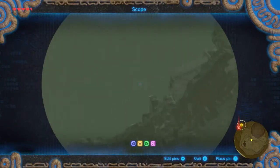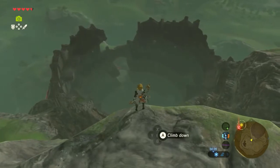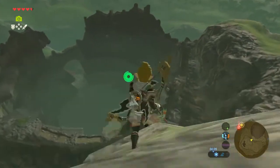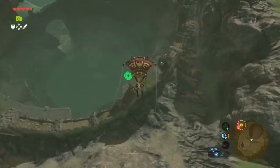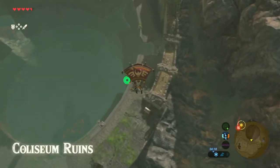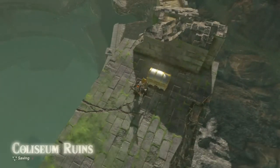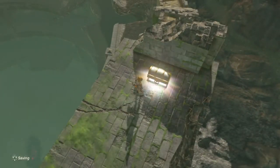Let's see, there's a chest. Hmm. Let's go and grab it. Coliseum ruins — this screams like a boss encounter. It has to, right?